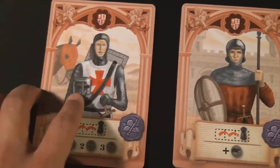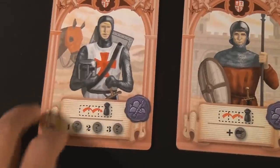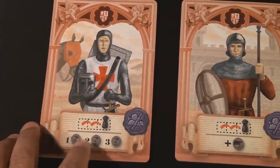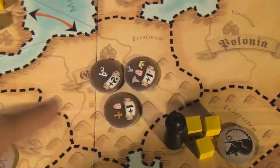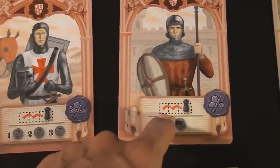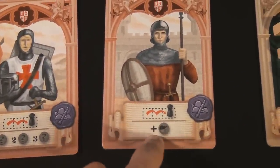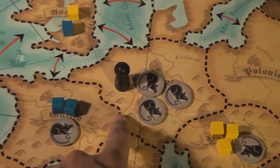Next we have the chivalry class cards: the crusader and the soldier. The crusader is allowed to move the plague spot two spaces, and when he attacks you can reveal up to three rat tokens simultaneously and then pick what order you want them to attack in — quite cool for attacking. The soldier also moves two spaces, and when he spreads the plague he adds one additional rat token every time.